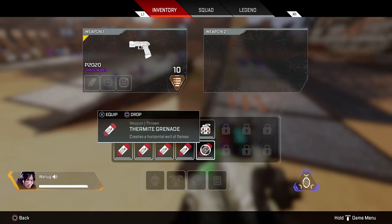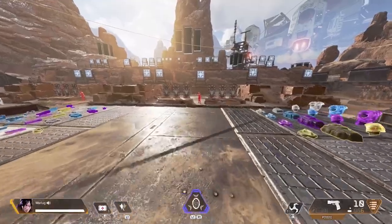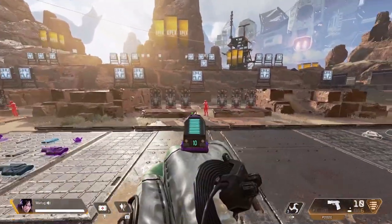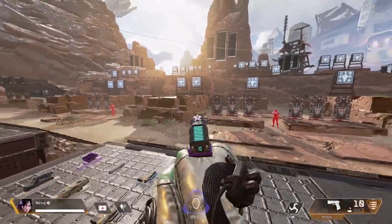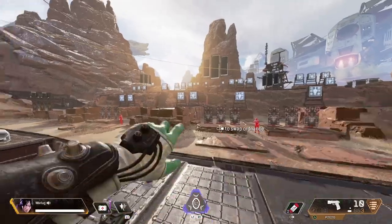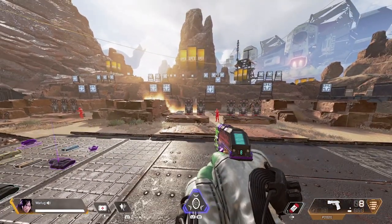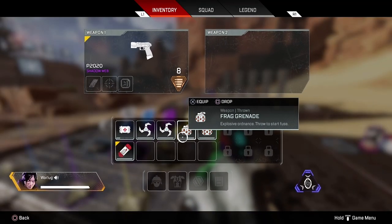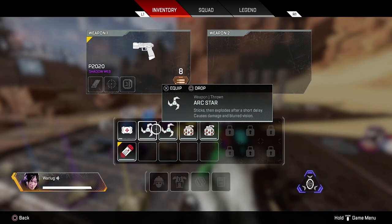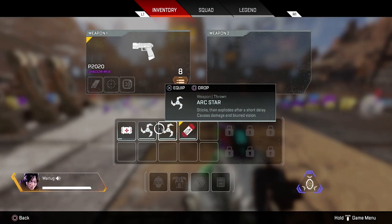The biggest negative right now with all throwables, as you can see in my inventory, is they all take up one slot. In Season 5, the update gave us only one throwable per slot — these used to stack two per slot — so it makes managing your inventory a lot harder. My biggest tip here is carry at least two to three throwables. I have an inventory guide linked above — make sure to check that out.